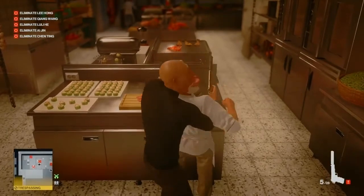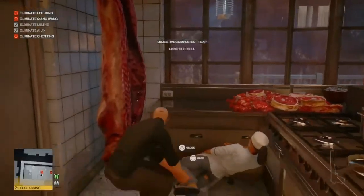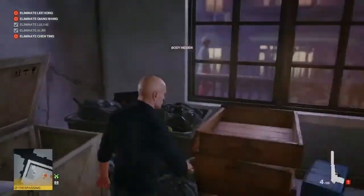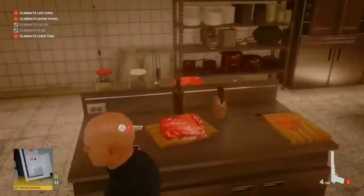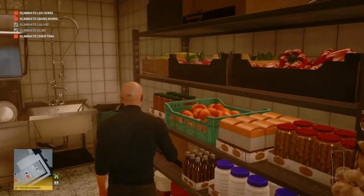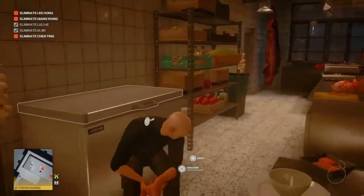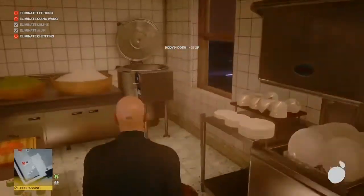We wait for the guy at the nearest counter to have his back to us before ducking in through the window and shooting him in the back and his colleague in the head. I just walked up behind her and shot her in the head. We're going to hide both bodies — there's a crate and a chest freezer. We also grab all the loose objects in the room: a cleaver, a knife, and an apricot. We also hide the third body we almost forgot about.